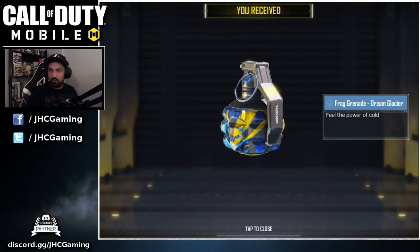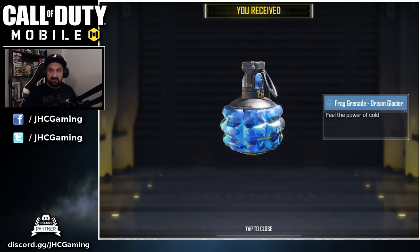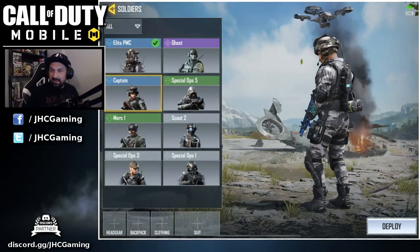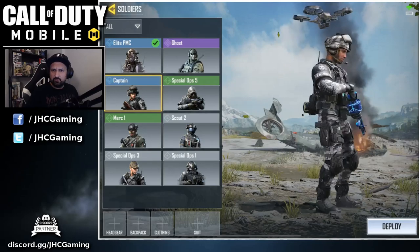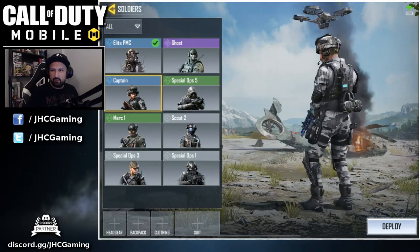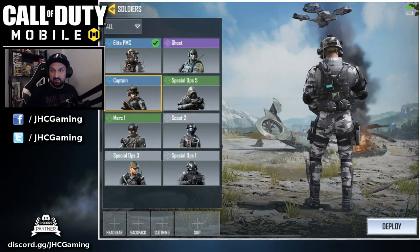That grenade skin is called Dream Glacier — there's an M16 or M4 with that skin, I can't remember. Here's the new Captain skin looking pretty cool with the gray camel suit, all the headgear and stuff. I don't know what it's gonna look like when you wear a backpack over it, but it's pretty cool — the accessories add a lot of details.